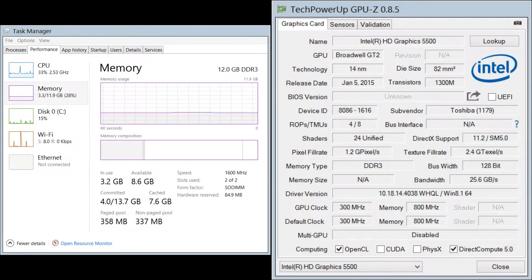Before we go over the benchmark results, let's go over the specifications of my system first. For the processor, I have an Intel Core i5-5200U clocked at 2.2GHz with 12GB of DDR3-1600MHz RAM with the Intel HD 5500 graphics unit.